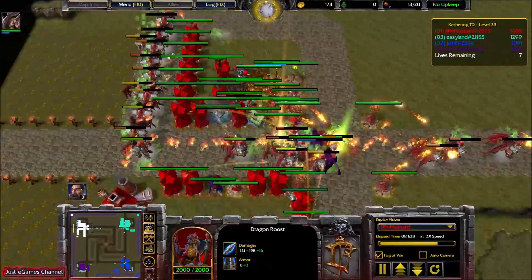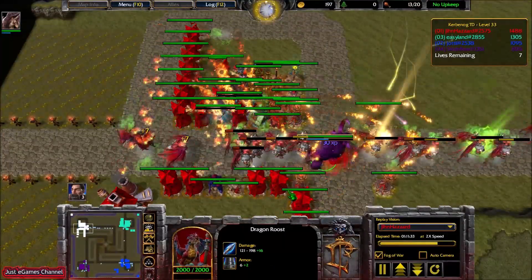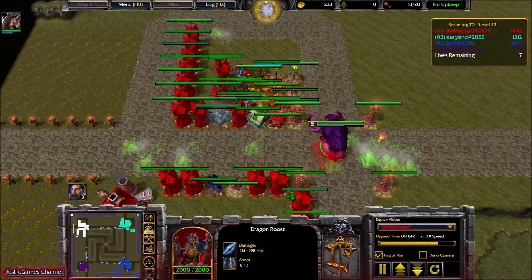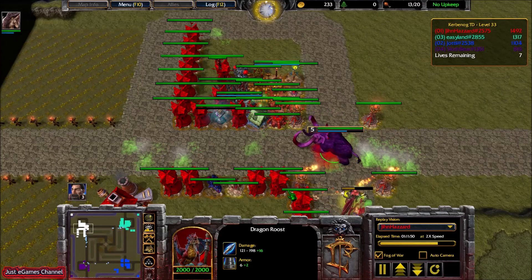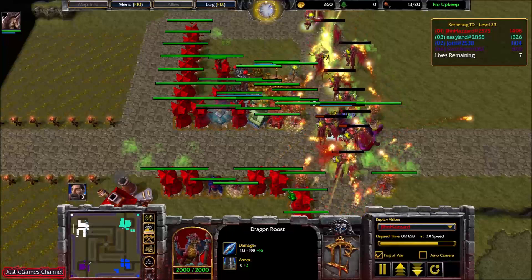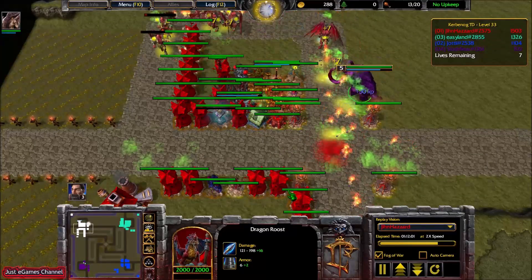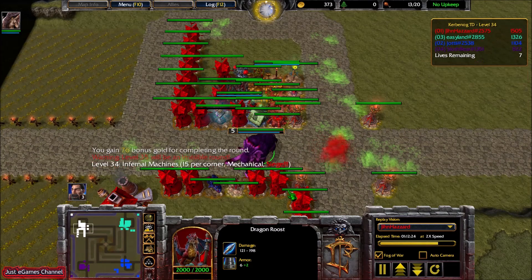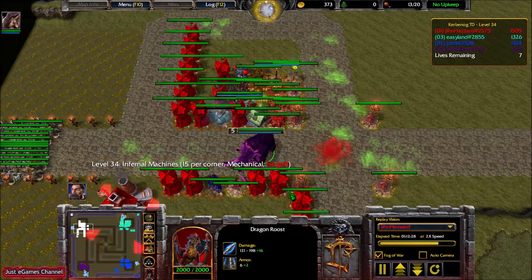I built a second Dragon Roost just in case — it can come, so let's be prepared. Also, levels 34 and 37 are two siege levels, so it is good to be prepared. Level 33 passed. Level 34 is soon to come, and we're almost at the end — just the end looks far away still. Let's finish up this siege — Mechanical, they're not doing anything special, just annoying.